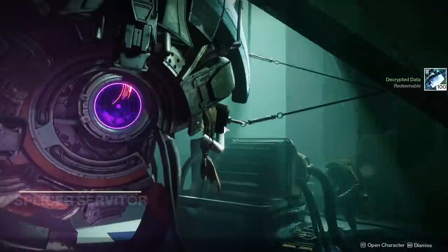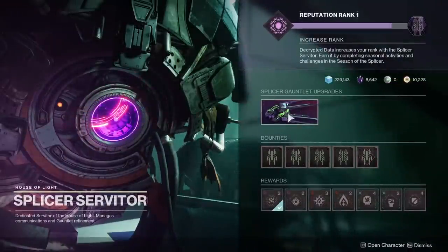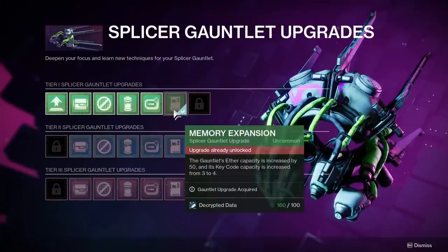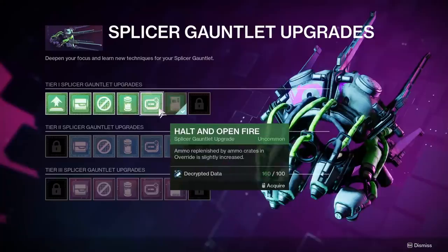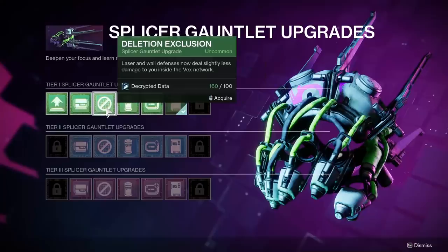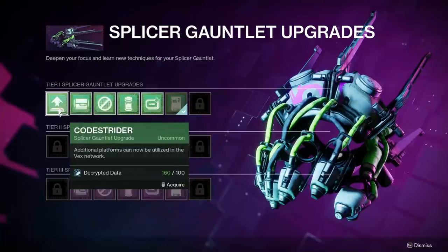After Override, head back to the Helm, go into that new room, walk over to the big Splicer Servitor, and open up the Splicer Gauntlet upgrade icon right in the middle. It's the old do-a-thing to get currency to upgrade your ability to more efficiently do the thing. Decrypted data is used to upgrade your gauntlet, which in turn gives you buffs and more efficient ways to play Override. Let me go over which upgrades I like and which I don't, from left to right.